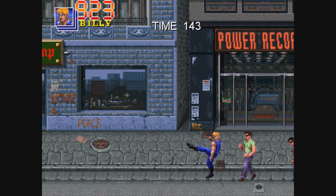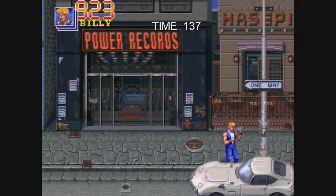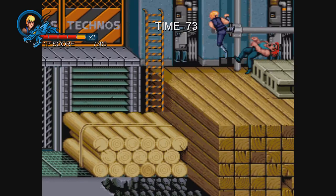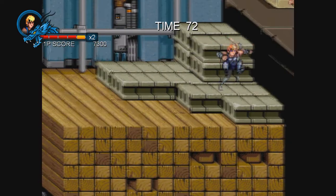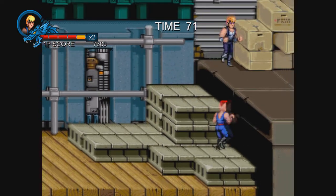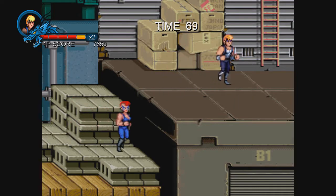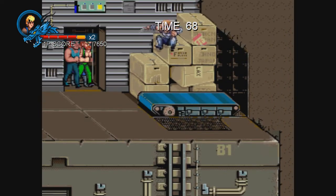Gameplay-wise, these are all beat-em-ups. You punch, kick, and jump. In all the games there are weird little special moves to find through different button combinations, and learning to use those reliably will make these games significantly easier. One thing to note is that in the second game there's a quirk with the controls: one button will always attack in the direction you are facing, and the other button will always attack behind you relative to the direction you are facing. That takes far more getting used to than you can possibly imagine.